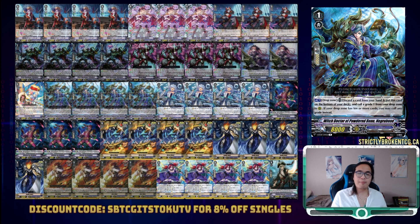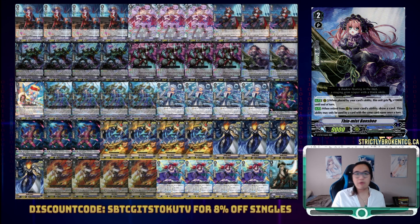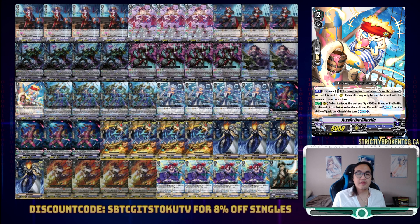Speaking of which, we also run 4 copies of Witch Doctor of Powderbone, Negrobone, as the ultimate toolbox unit in this deck to convert any card from hand into any card from the drop. To round off our list, we run 2 copies of Thin Mist Banshee — our ideal Spirit Calls become 19k, and it's also the best unit to sacrifice for Pinot Blanc's skill, getting us a draw 2. The last slot goes to a singleton copy of Jesse the Ghostie. Every turn we resolve Jesse is an extra counterblast to play with, and in a deck like Granblue our drop zone is our second hand — we won't need more than one copy since we can just mill it out. We can tap 2 for Navigator to hit our mill 5 thresholds, then sack the 2 units we tapped for Jesse.